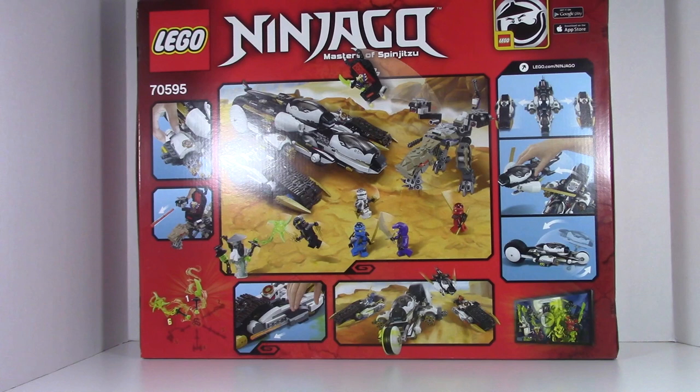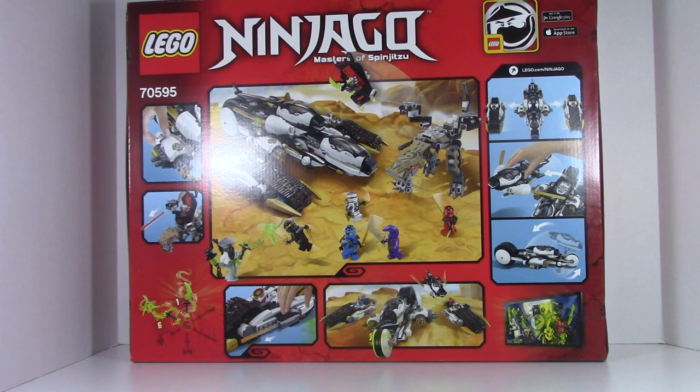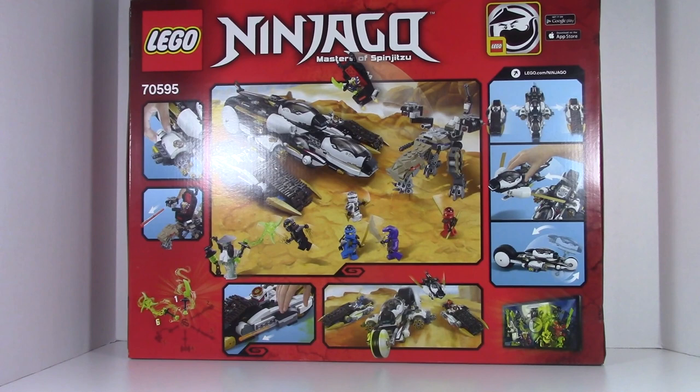The Ultra Stealth Raider comes with the minifigures of Cole, Jay, Kai, Zane, Sensei Yang, Aizurai, and Master Chen. It also includes the Chennosaurus and the Ultra Stealth Raider itself, which can separate into four different vehicles. So let's get on with this review.